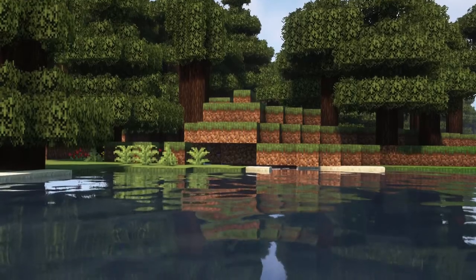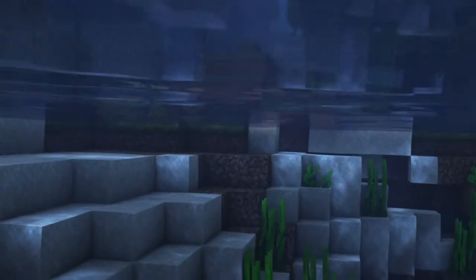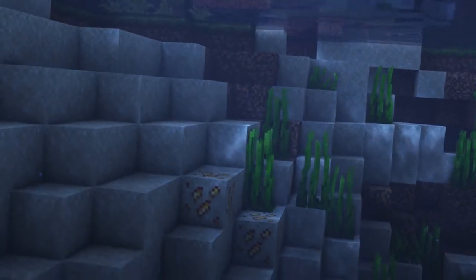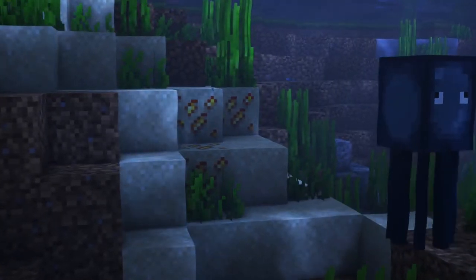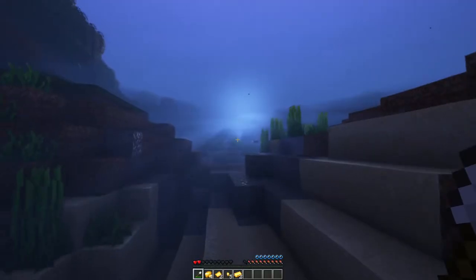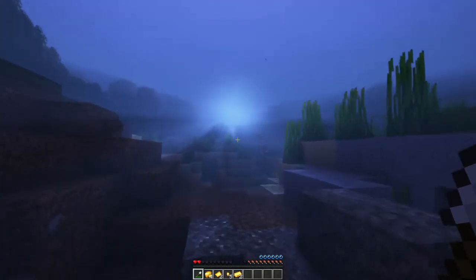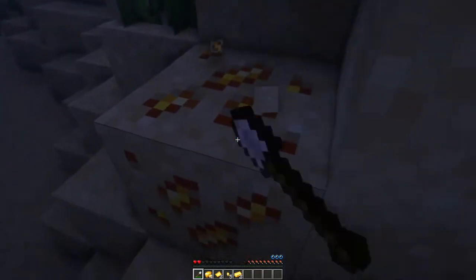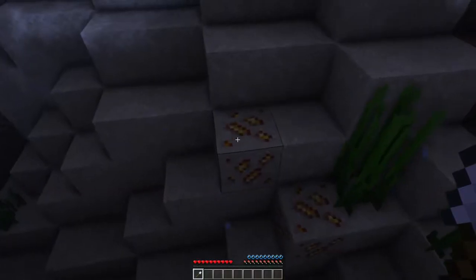The mod adds a new way to find and farm gold. If you have the mod included, gold will spawn not only in caves underground, but also underwater in rivers and in the ocean as well. You will find sand with gold there. But watch out, you can only farm it by breaking the block with a shovel. This new ore will drop you gold nuggets, a golden ingot, a raw gold, or a gold sheet.